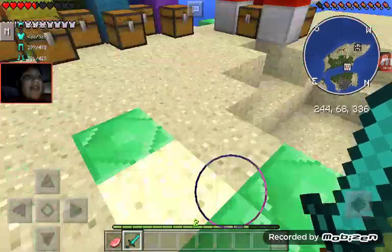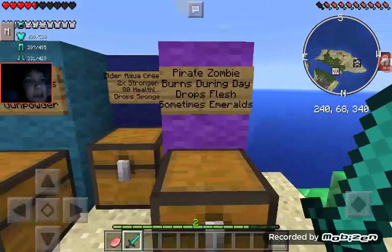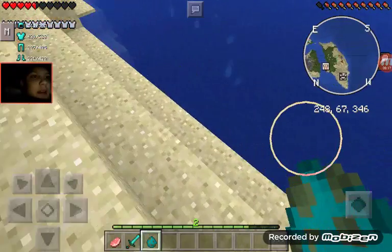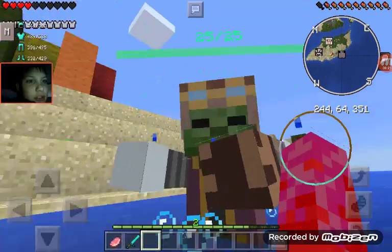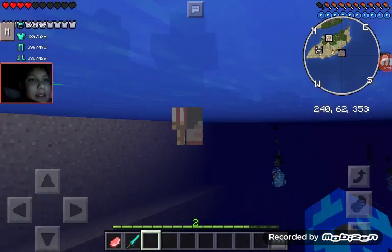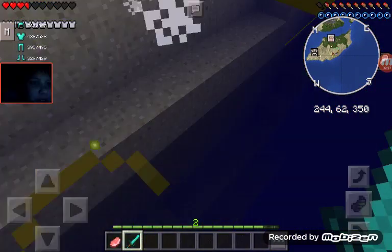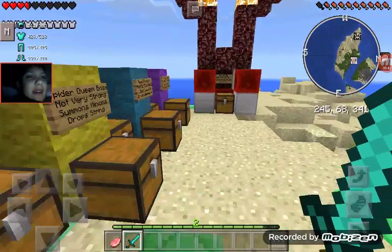The last non-boss is the Pirate Zombie. He burns during the day and drops flesh, and sometimes emeralds - yep, it's a possibility, don't judge it. He looks so epic - he has a peg leg! He has 25 health. He did not drop anything - how embarrassing.